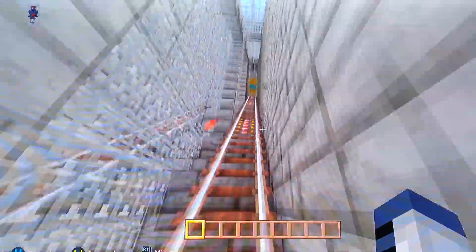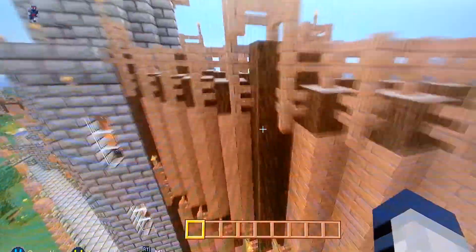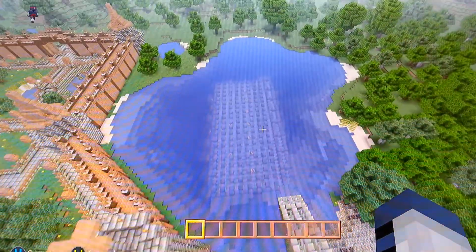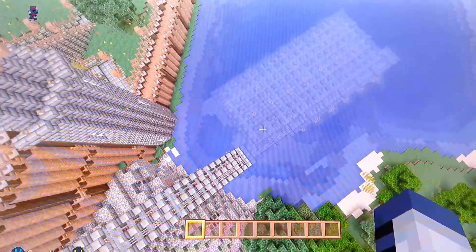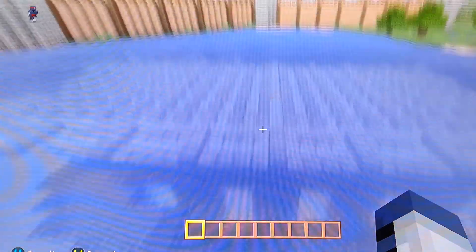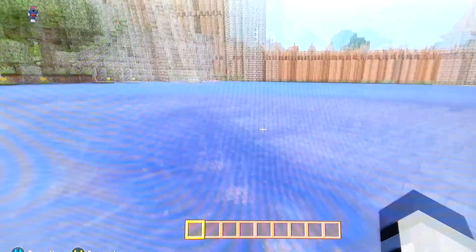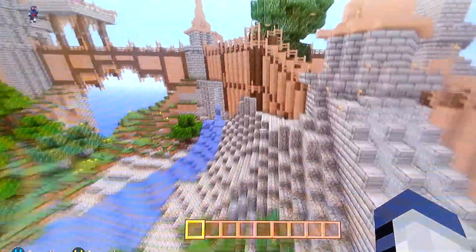We'll run up here to get the overhead view — going up and over the wall you can see the very large pond on the side of the castle, and you can see the farm area. Everything is underwater — not many blocks under, but it is completely underwater by about a block or two.